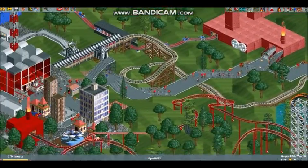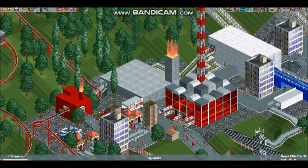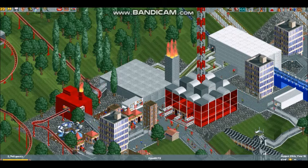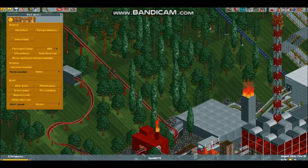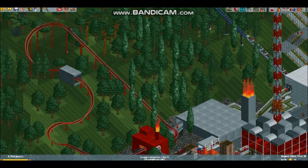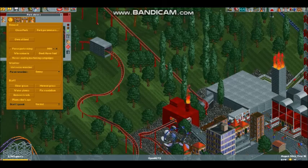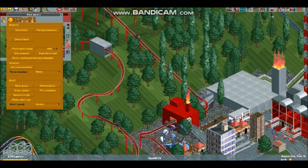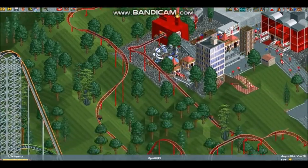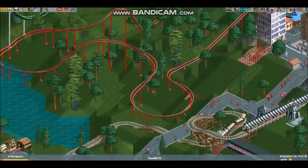I then went up here next and started working on my first real themed area. The whole park is Frontier-themed, but this is kind of a metropolitan section. You've got Insane Ironworks, a spinning coaster - it's a short little Mack spinning coaster that goes up there, down, and around just a little bit.